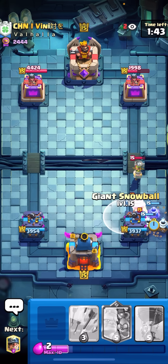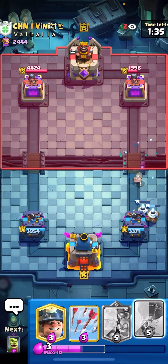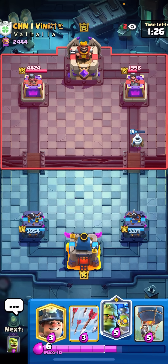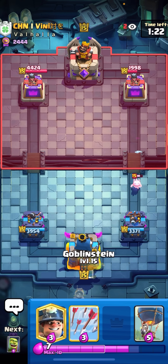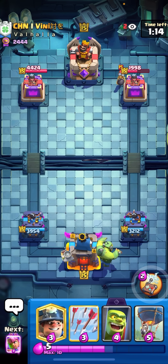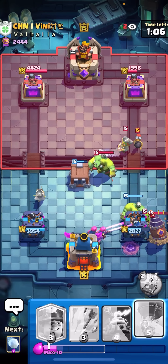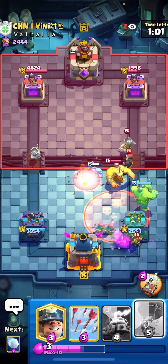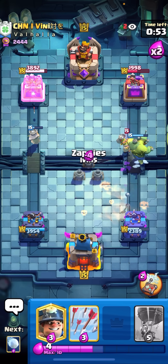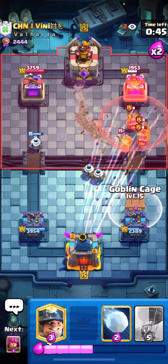Luckily he cycled the Cannon right there so I can just Miner Balloon now — Goblinstein is tanking. Gonna go for the Evo Cage — that's another hit, come on! Oh no, that was one second away from getting another hit. That sucks. I'm gonna Zappies here, then Snowball on defense — not bad but not really the greatest either. Make sure to follow my Instagram too — Riley underscore CR1. It has like 2,700 followers. I'm still trying to get the fake one taken down so if you guys follow me it will help.